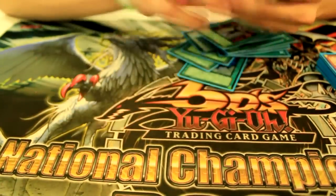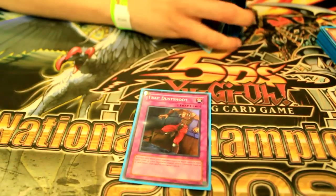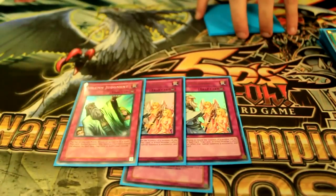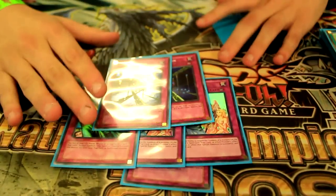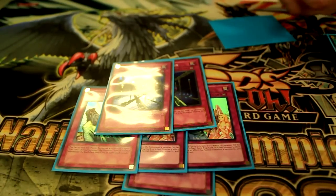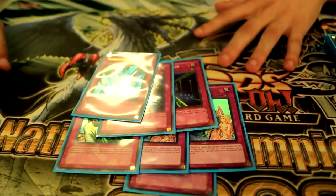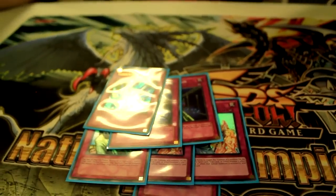Last but not least are the traps. Best trap in the format: Trap Dustshoot. An early-game Trap Dustshoot or a really well-timed one can win you the game completely by crippling your opponent. We have the Solemn Brigade — it's too good not to play, especially in a format where Agents is a really huge deck and this just helps against Agents. We have two Fiendish Chains — shout out to my friend Alex who helped me create the deck. He said this card is basically another Warning versus Agents, so I agreed, and it's actually working really well. And then one Torrential Tribute — it lets me control the field and is basically another way to not lose the game quickly.